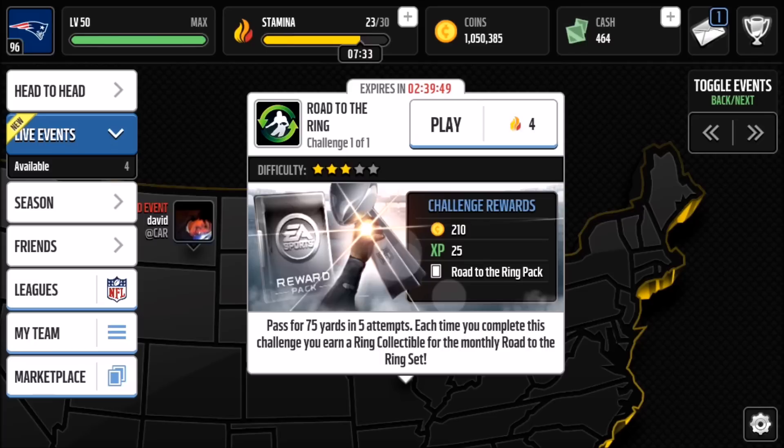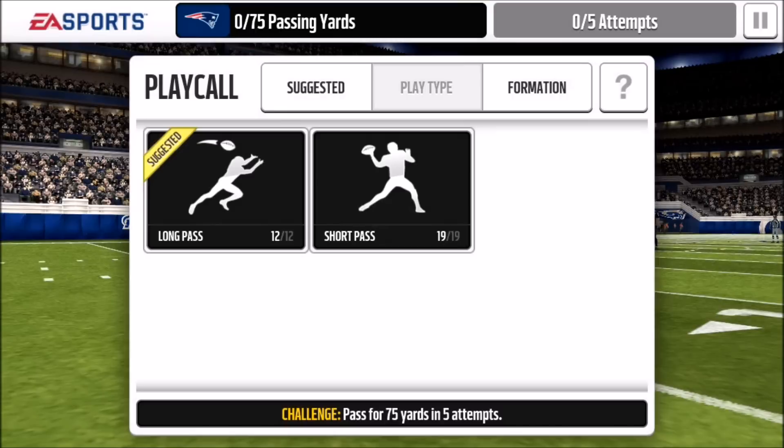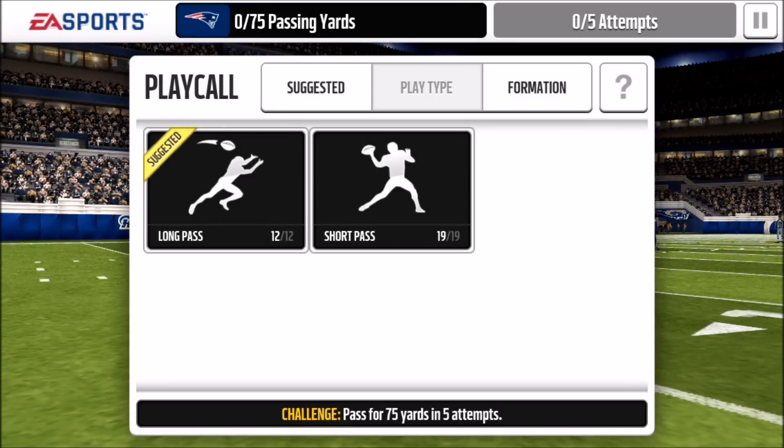This particular event is pretty easy — it's just pass 75 yards in five attempts. Each time you complete the challenge you earn a ring collectible for the monthly Road to the Ring set. Hopefully I can get an elite for you in this video, because that's the main point.